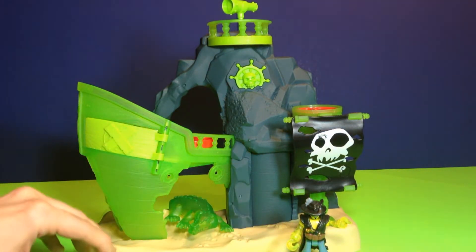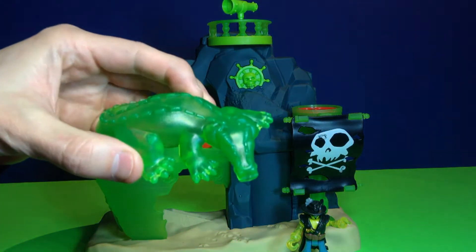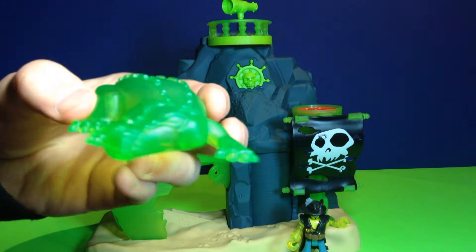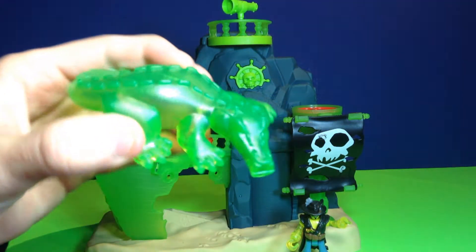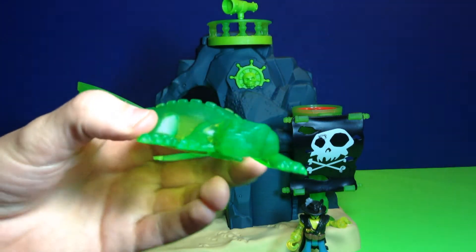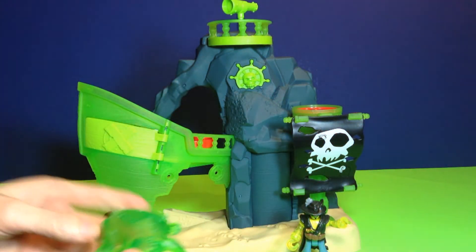The other figure that comes with it is a ghost alligator — he's kind of see-through because he's a ghost alligator, and he's there to protect the pirate's treasure. Let's leave him underneath here and look at some of the action points on the set.